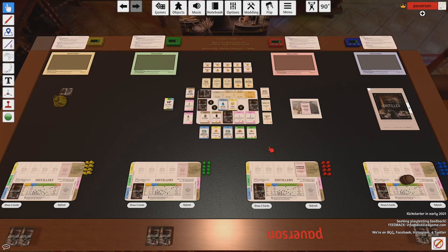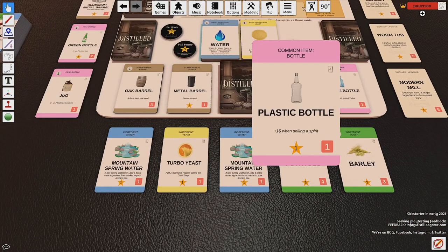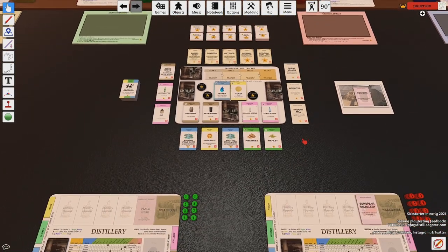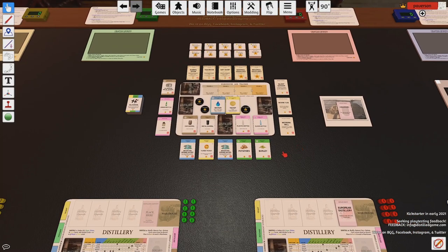You win the game by becoming the master distiller — the person with the most spirit points. Spirit points are any sort of star you find anywhere with a numerical amount on the inside of it. Those spirit points are counted at the end of the game in a couple of different ways. First, any spirit points found in spirits that you make.